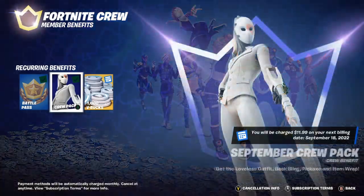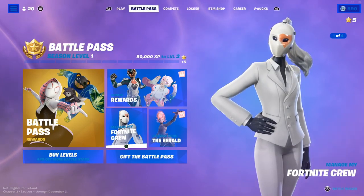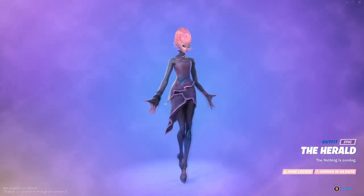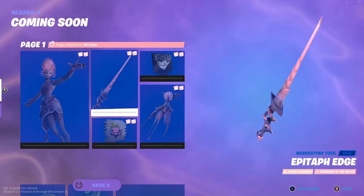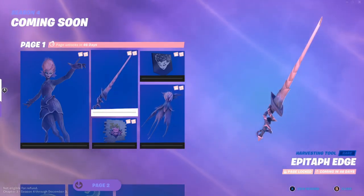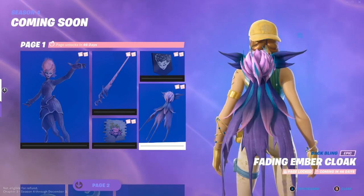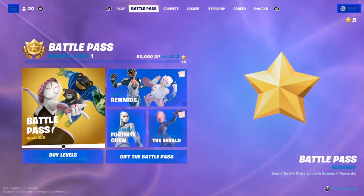Right now this is the current Fortnite Crew — I don't have my V-Bucks just yet from my crew, coming soon. We have the Herald, which most people are calling the Bloom Queen from the files. She's got a pickaxe called Eptave Edge, a Reward Swing tool, the banner icon, the Fading Ember Cloak, and the Herald's Leer spray. The rest is coming in 46 days, and that is it for the entire battle pass.